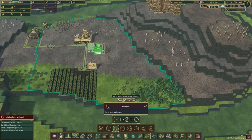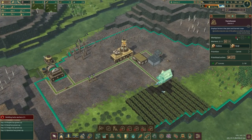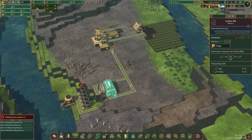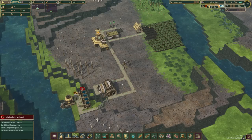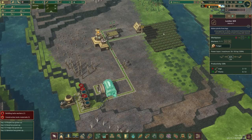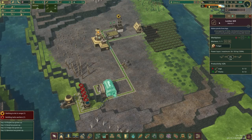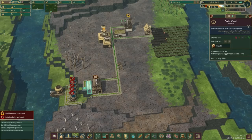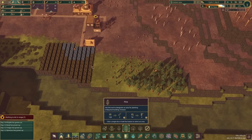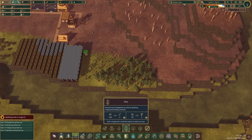Let's go ahead and plant the forester right here — that should be okay. We'll prioritize construction there. These guys definitely need to be employed. They can keep gathering for up to two days after the drought starts so we should be in good shape. We need one more plank — okay, we can pause the mill now. The forester isn't going to start growing much of anything immediately, but I'll go ahead and plant a bunch of maples and some pines — we just need the wood.